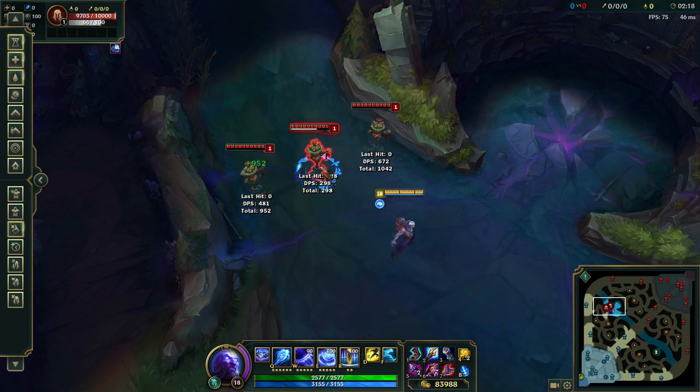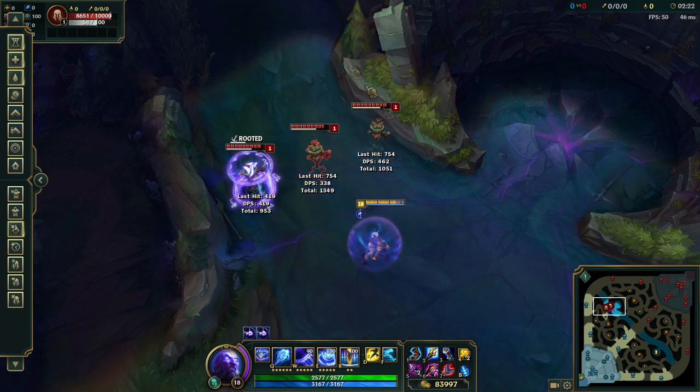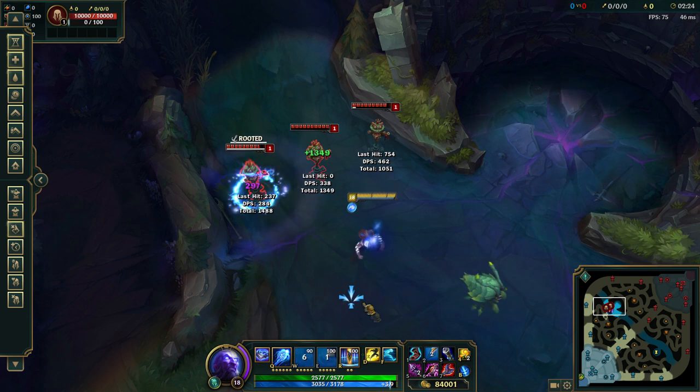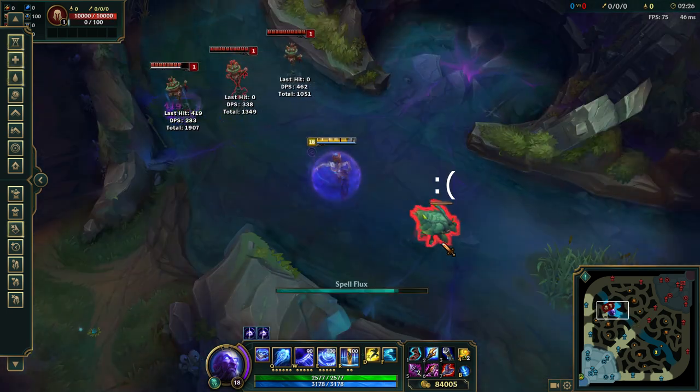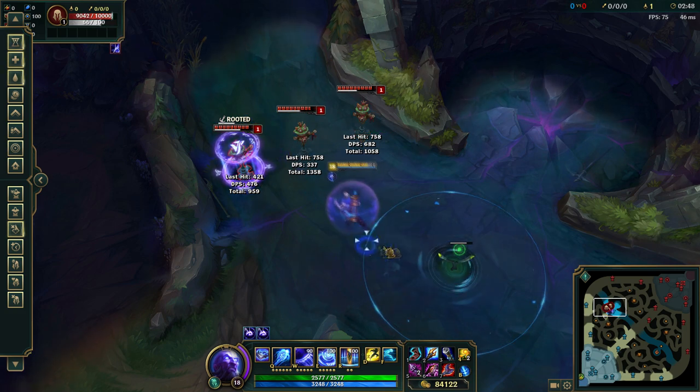I will let you guys see that again if it's not clear. So Q, W — clean as that. It gets the W damage and Q damage. We can target another target and that still happens.